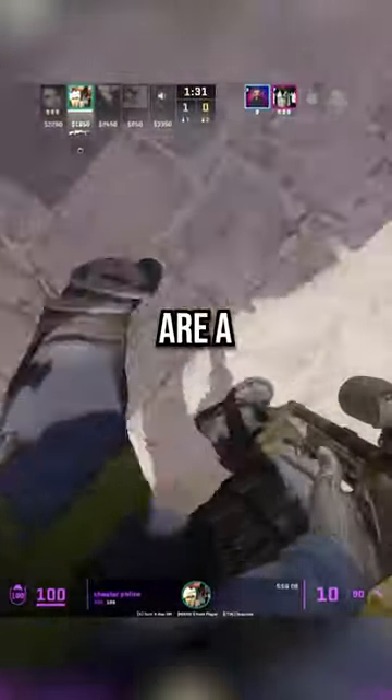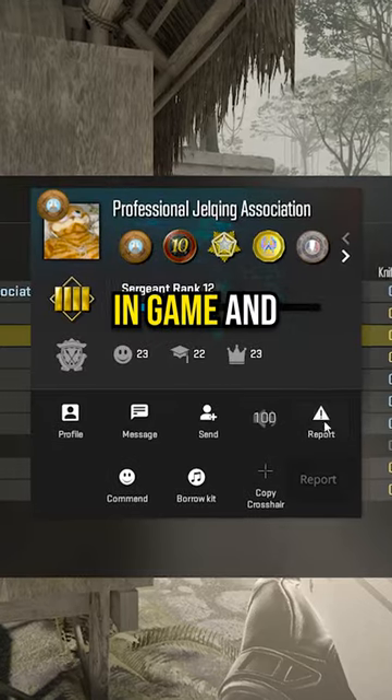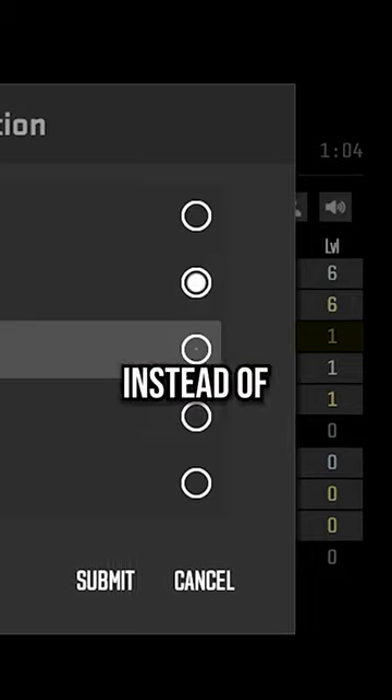For a lot of regions, hackers in CS2 are a huge issue right now. And typically, if you run into one, you can go and report them in-game and select everything they are doing. But recently, Valve made it so you can choose only one instead of multiple.